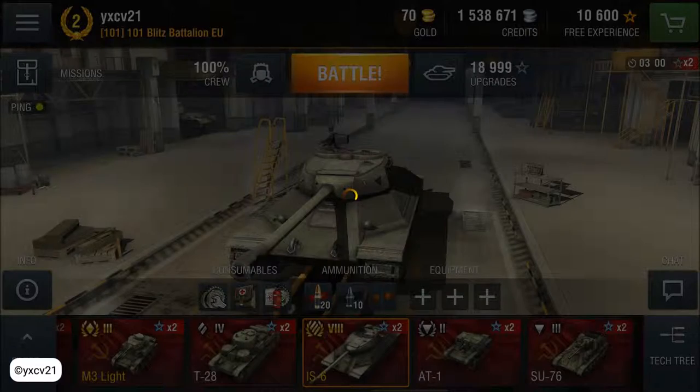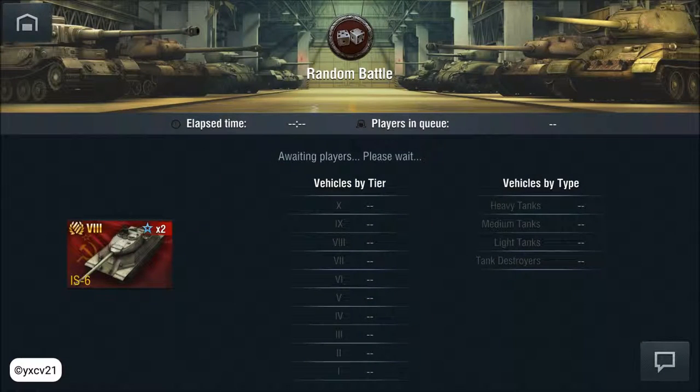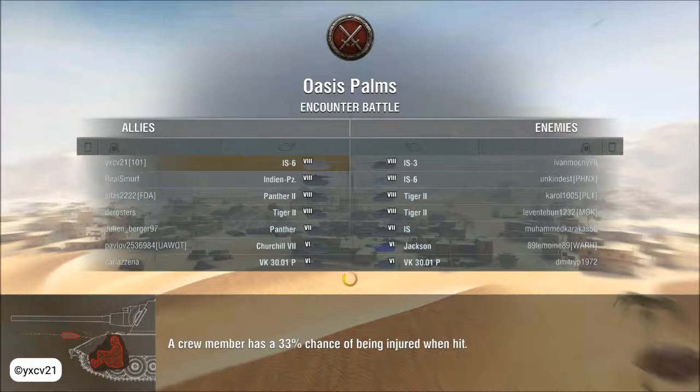Hello and welcome to a new episode of World of Tanks Blitz. Today we're playing with the Soviet Union heavy tank IS-6. We are playing with 4 tier 8 tanks, 1 tier 7 tank, and 2 tier 6 tanks. The other team has the same composition and they also have a tank destroyer, the Jackson.